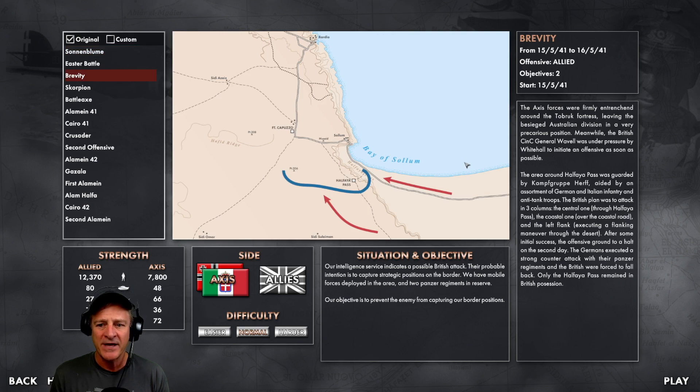While we do that, I thought we would play Operation Brevity, one of the scenarios in the game. We'll take on the defender's role this time — we're going to play as the Axis forces. We can see here in the middle of the map there are two goals that the Allies have: Fort Capuzo and Halfaya Pass.